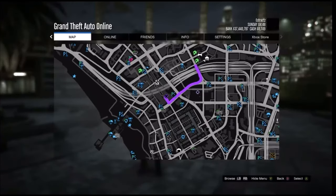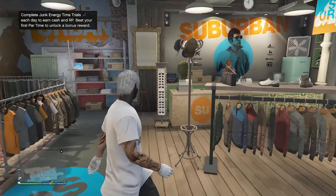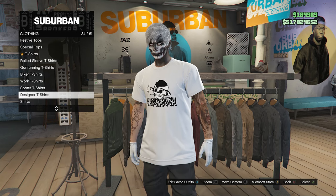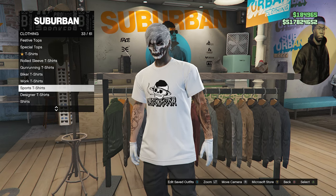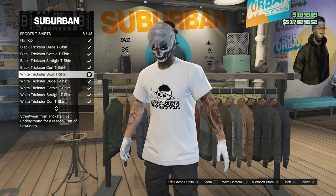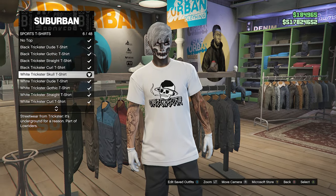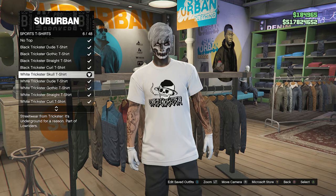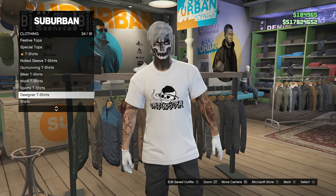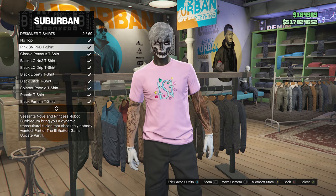When you make it to the clothing store with your black joggers, walk over to the top section and scroll down until you find sports t-shirts on slot 33. Click on sports t-shirts and buy the white trickster skull t-shirt on slot 6 — this gives you the logo we're going to merge onto the pink t-shirt. After you have the white trickster skull t-shirt, back out of sports t-shirts, scroll down to designer t-shirts on slot 34, and equip the pink SNP RB t-shirt on slot 2.